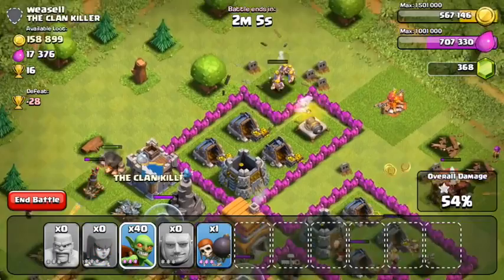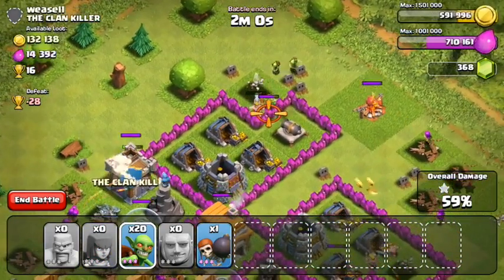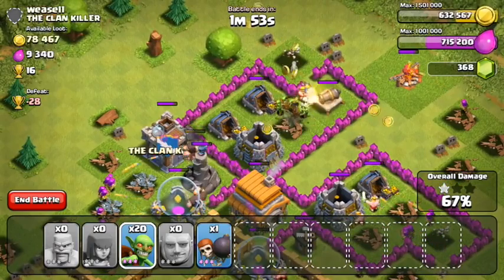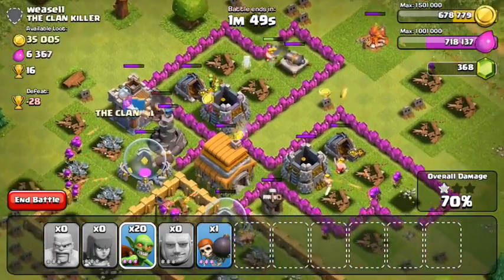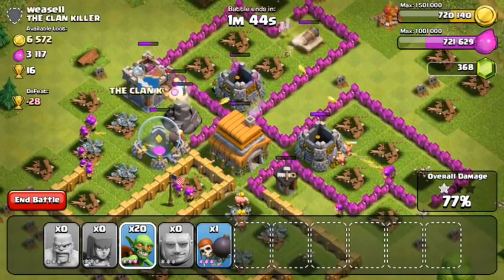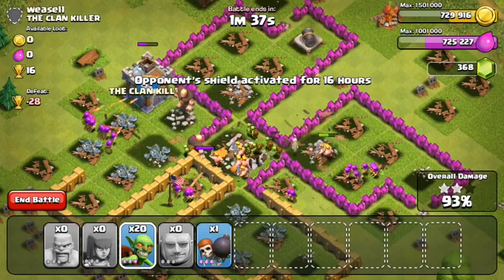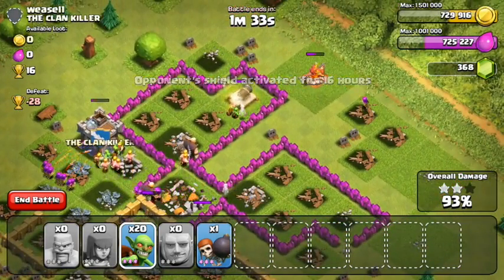Destroying all the defenses — the only things he has left are that cannon and wizard tower. As I drop these goblins they'll break through the wall, destroy the gold storage and mines, then turn around and take out that cannon if there are no more resources. This looks like a pretty good raid. I didn't think I'd get three stars, but as you raid you have to adapt to what you see. When I noticed most of his defenses were on the outside I used barbarians and archers to take them out — another easy three-star and 16 more trophies.